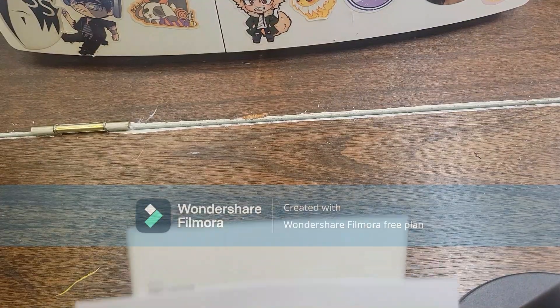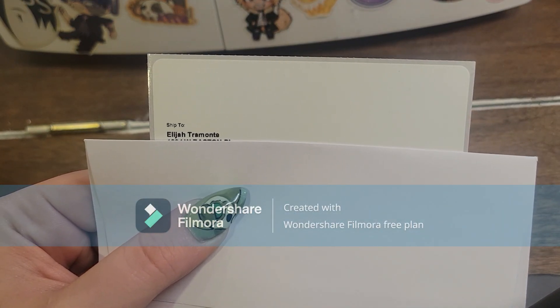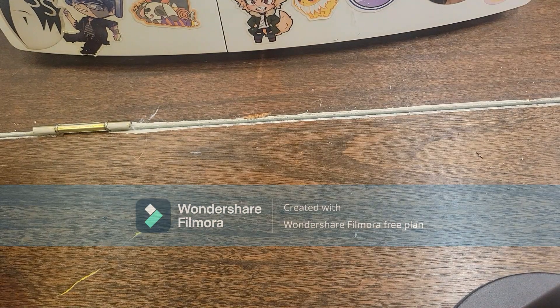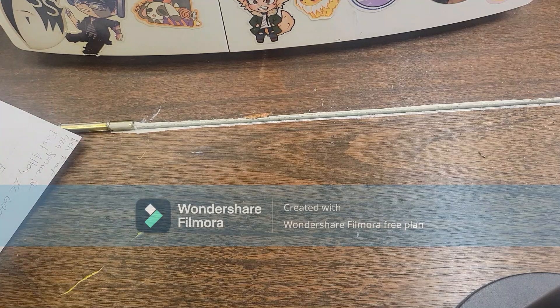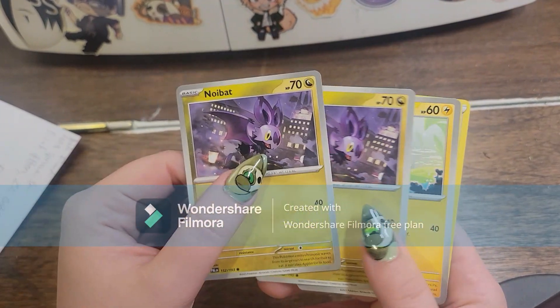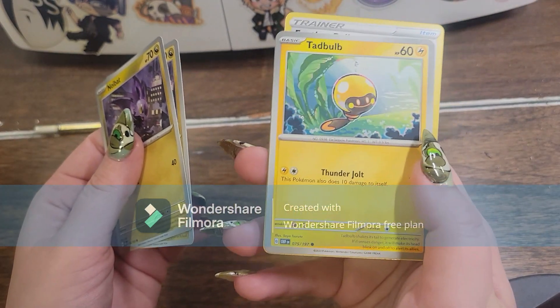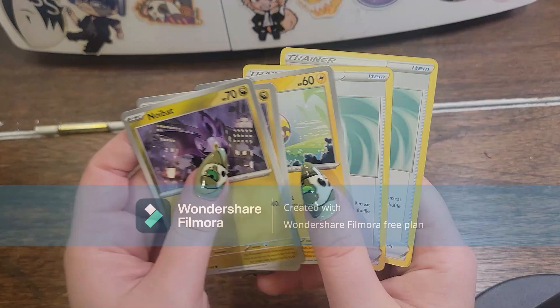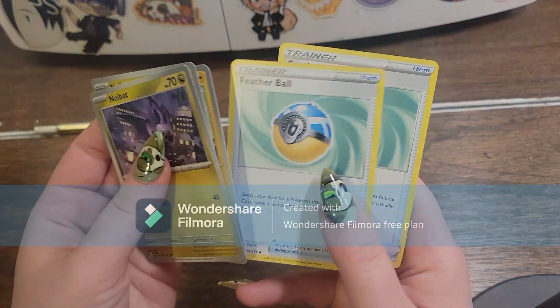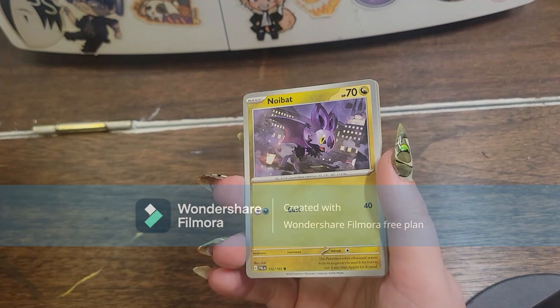Hey there friends. We have a packing order for Elijah Tremont, and they got five cards from us this time. They've got two Noibats from Paldea Evolved. They got Tadbulb from Obsidian Flames. And then they got two Feather Balls from Astral Radiance. So let's get these guys packed up.